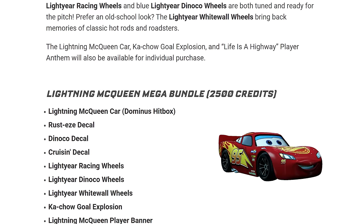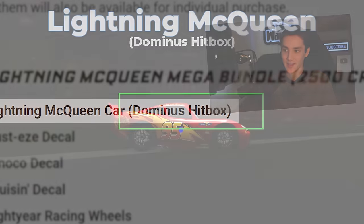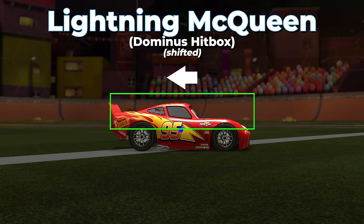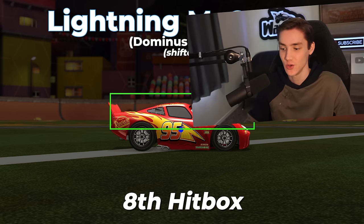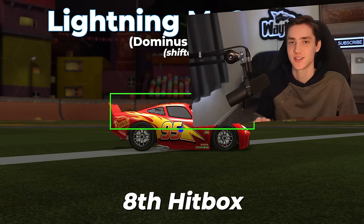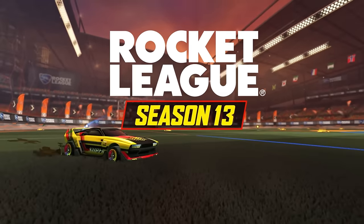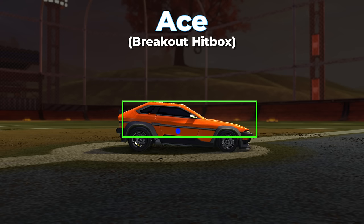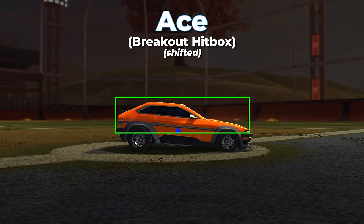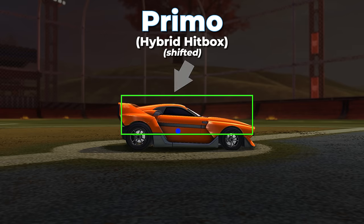One month later, when Lightning McQueen released, they announced it would have the Dominus hitbox. What they didn't announce was that that hitbox would be slightly shifted backward this time. That's twice in a row now where Psyonix has created a new hitbox type by just adjusting the position of it relative to the center of mass. And now, fast forward to the most recent Rocket Pass, where we got two new cars — the Ace and the Primo. Both of these new cars also follow that same pattern. The Ace has the Breakout hitbox but it's shifted backward a little bit, and the Primo has the Hybrid hitbox but it's shifted downward to the ground a little bit.